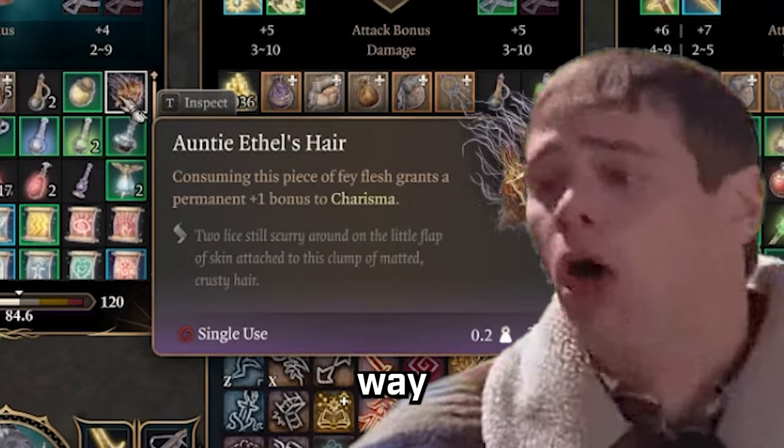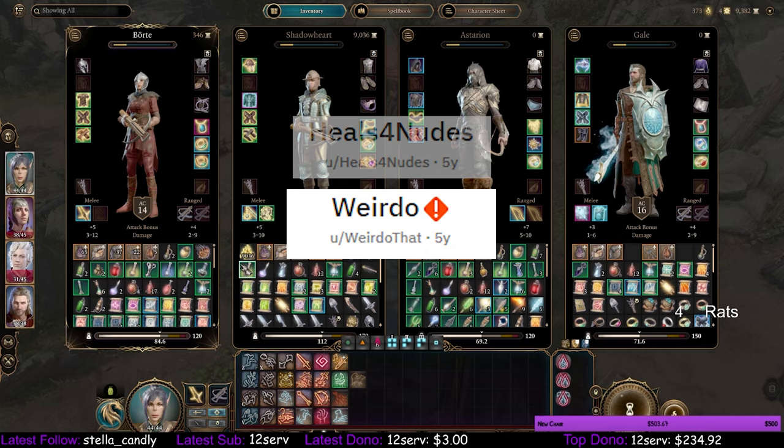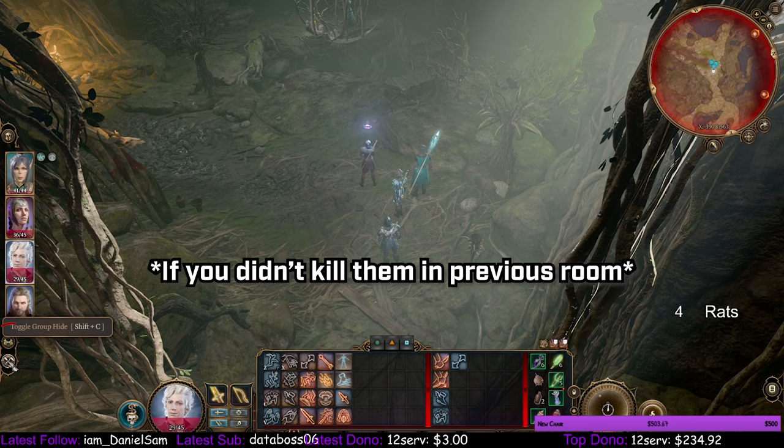This is the best way to beat Aunty Ethel. Shout out to Reddit users WeirdoThat and Heals4Nudes for the help here. Doing this we can save Mayrina, the masks, and get the hag's hair for that juicy plus one to any attribute.